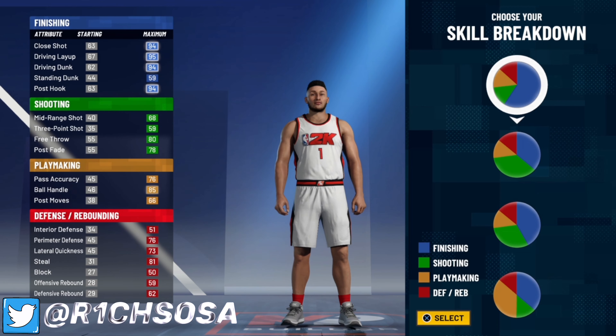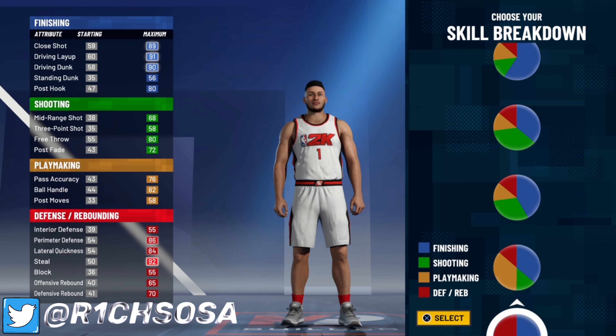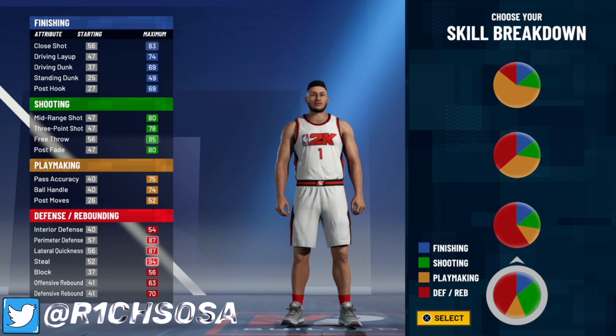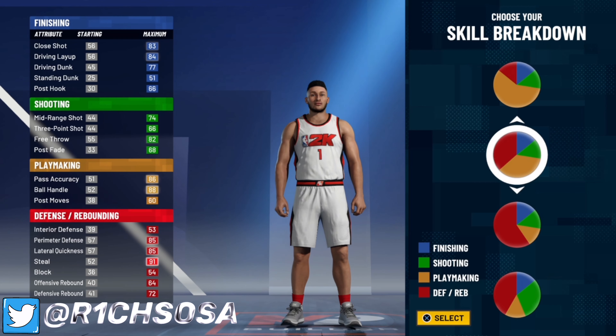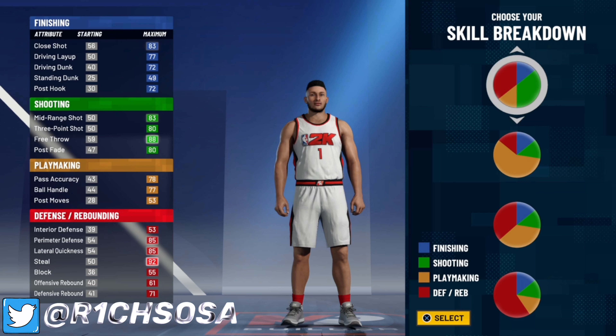The pie chart that y'all want to pick — you could make this build out of many different pie charts, you don't have to pick the one I'm going to pick — but if you want the very best way to make this build, to be able to get those contact dunks and speed boost, you are not going to pick any of the bottom three pie charts. You're going to pick this one right here with about 40 percent defense and 40 percent shooting.